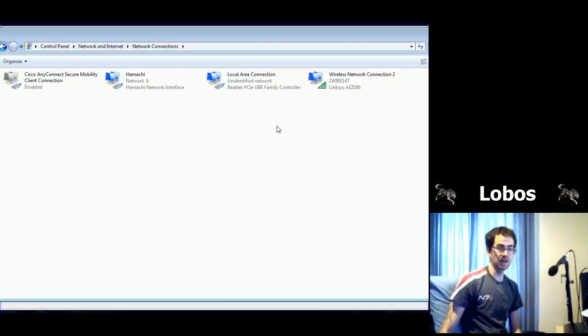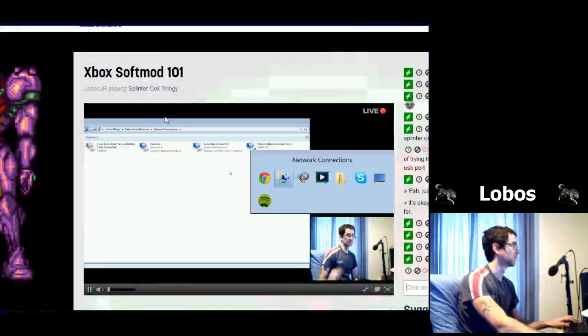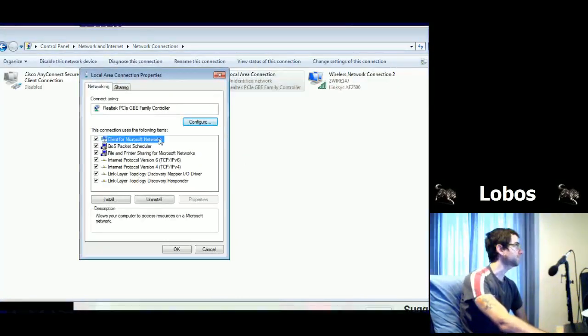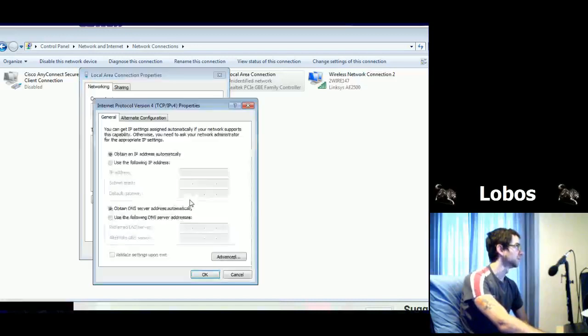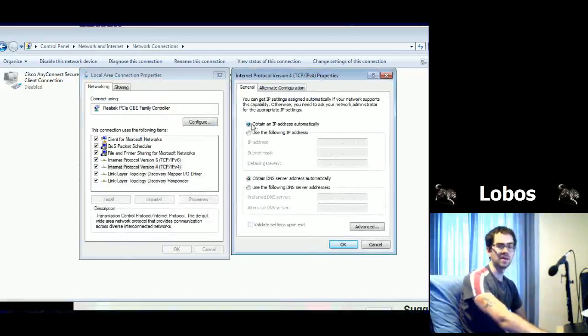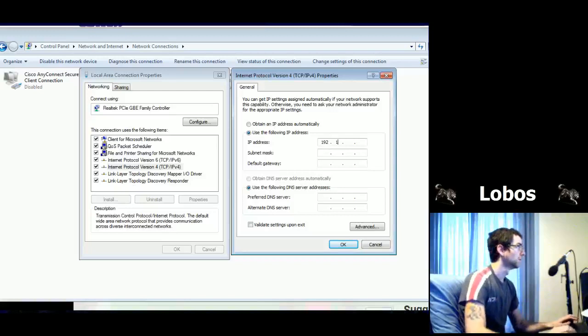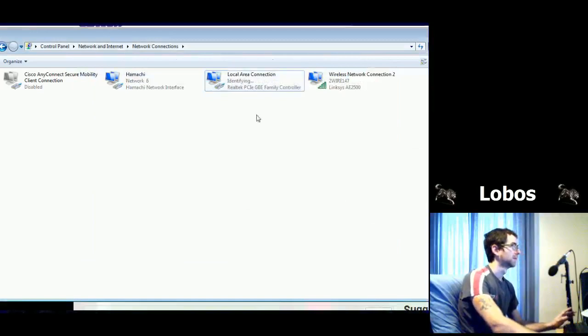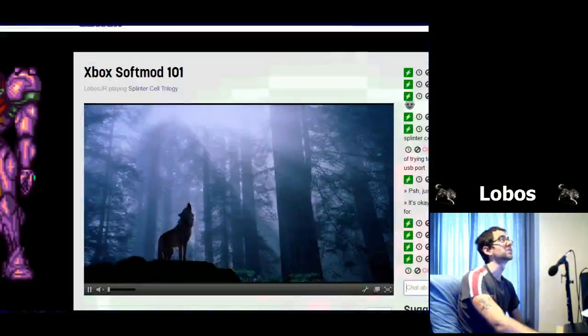Go into your network settings, find your Ethernet connection, go into TCP/IP where you can set your static IP address. You need to set this to 192.168.0.1, and the default gateway is 192.168.0.100. Click OK, let it set up the network. I'm using wireless so I shouldn't lose internet. Now everything should be set up.